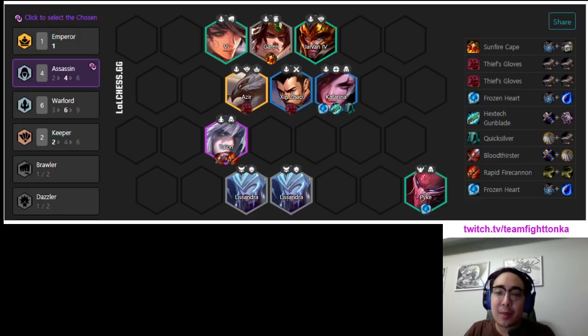There are essentially 3 core items with one being flexible, and they are a Sunfire Cape for Garen, a QSS for Kat, and then either a Gunblade or a Hand of Justice on Katarina, even though Gunblade is definitely preferred. This leaves a lot of flexibility to itemize whatever other carries are on your team, and this comp can also make really good use of a SPAT by either going Warlord or Assassin. The other nice thing is that this comp doesn't need 3 stars, but you can definitely secure a top spot easily with a 3 star Kat.